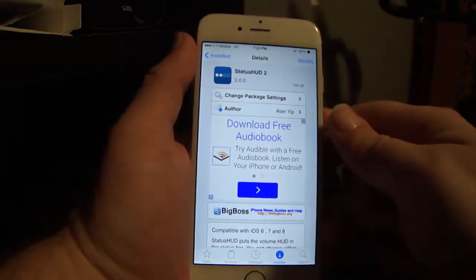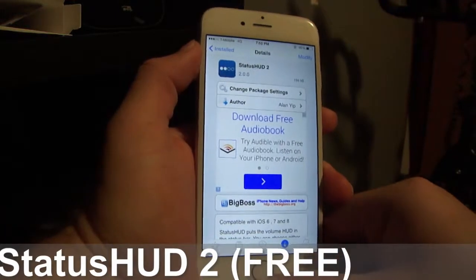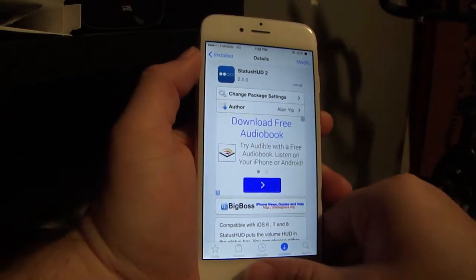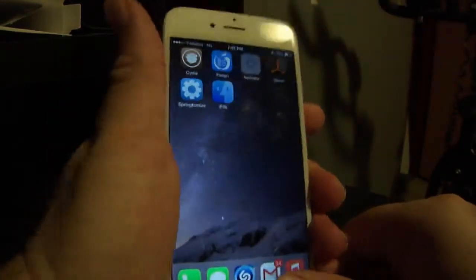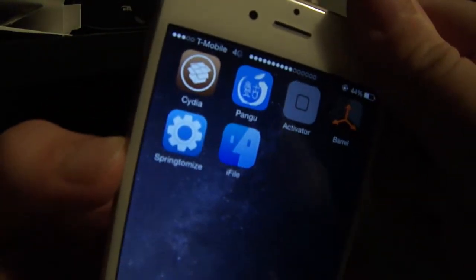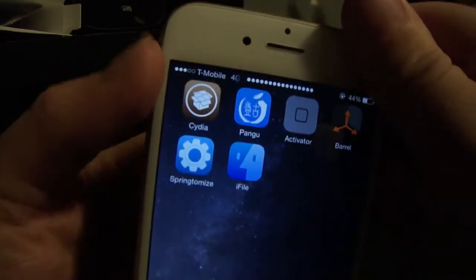What's up everyone. In this video I'm going to be showing you a Cydia tweak called Status HUD 2. It's a free Cydia tweak. What it does is it puts the volume HUD and the notifications right here — I'll try to get it close so you can see — and it keeps it out of your way, just like that.